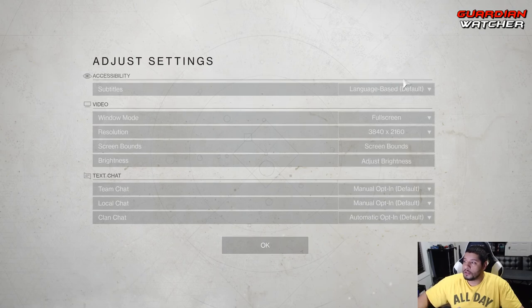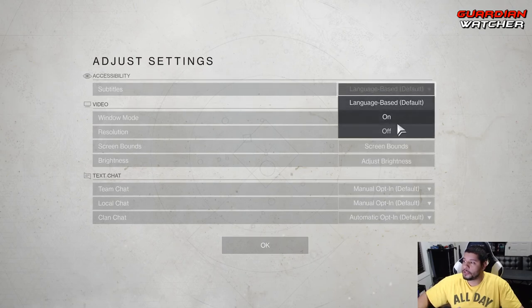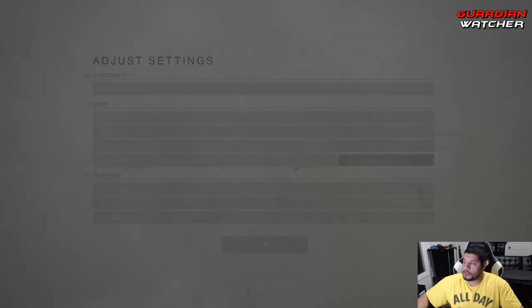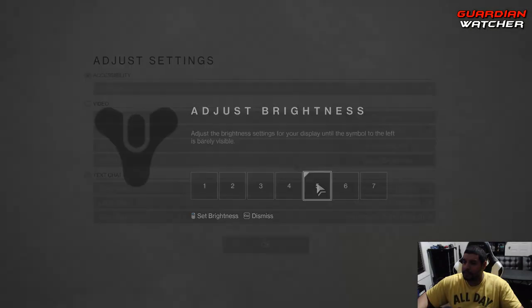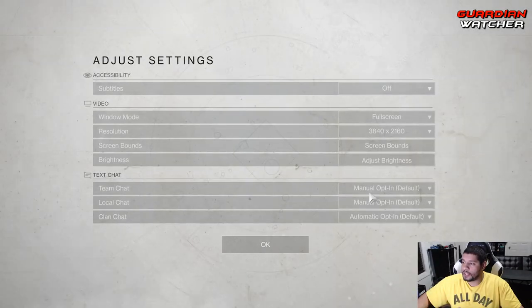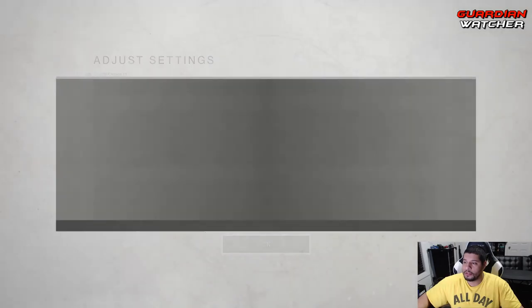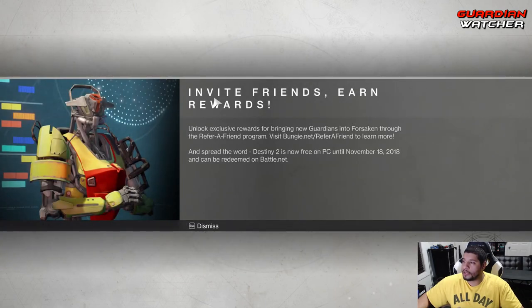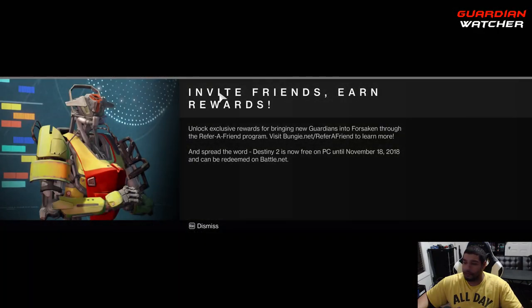Alright, subtitles we're gonna turn those off because I know how to read. Window mode, full screen, resolution 4K, bonus brightness adjustments - do five. Team chat, no, we don't need any of that. Gonna hit invite friends, earn refer-a-friend quest.